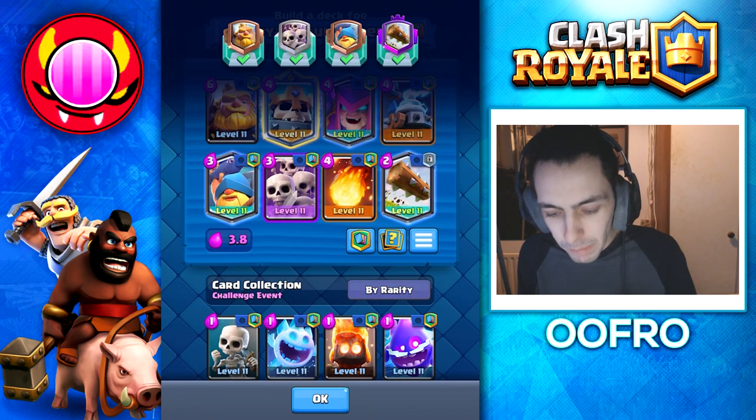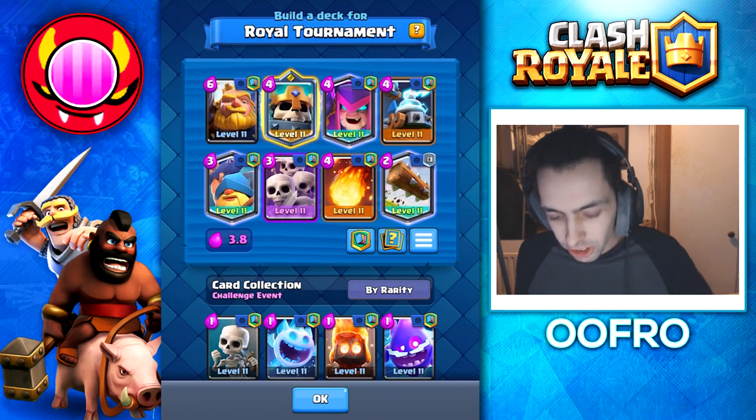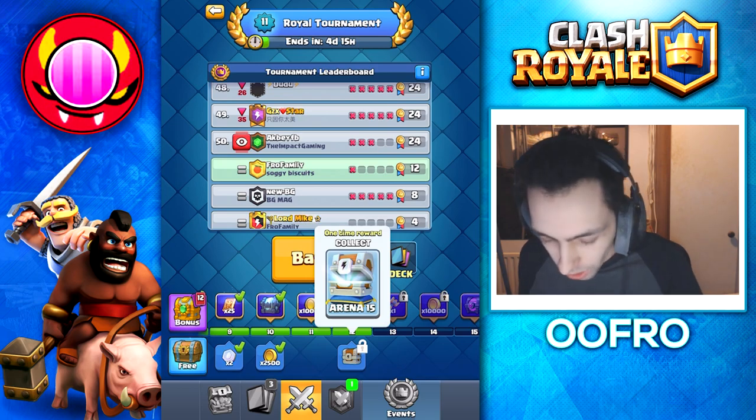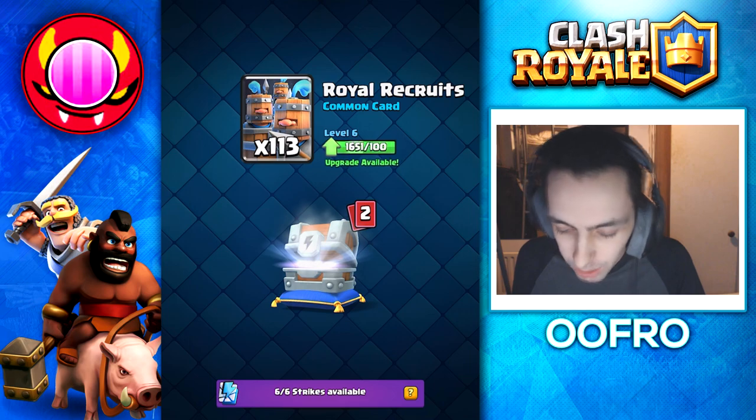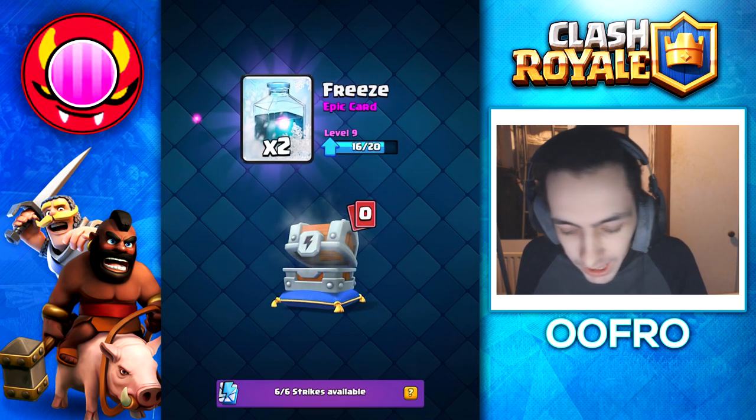This deck is just super powerful right now in the meta. Just like that, we are 12 and 1. We are going to open up this lightning chest. We get gold to begin with, then some Royal Recruits, Dark Goblins, and Free Spells.